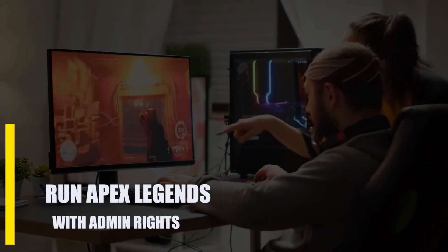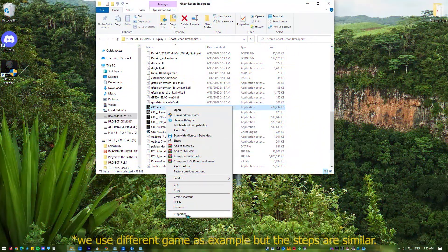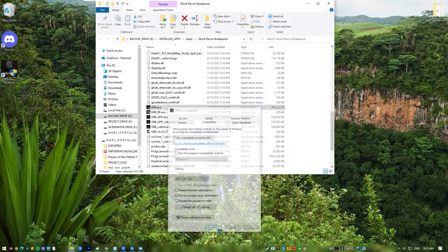Next, run Apex Legends with admin rights. Several players were able to fix the Apex Legends update stuck in the preparing state by starting the game as an administrator. Giving an application administrator access can be risky, but some games need it in order to work. Right-click the Apex Legends shortcut, select Properties, go to the Compatibility tab, select the Run as Administrator option, then select Apply and click OK.